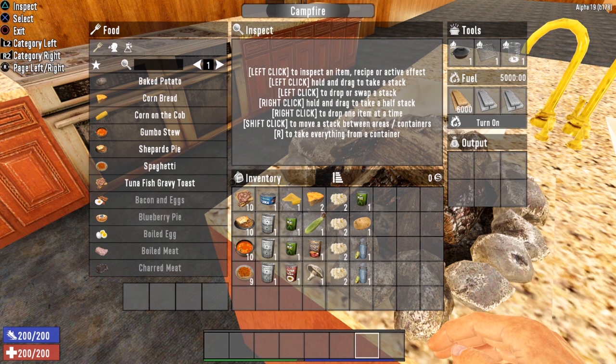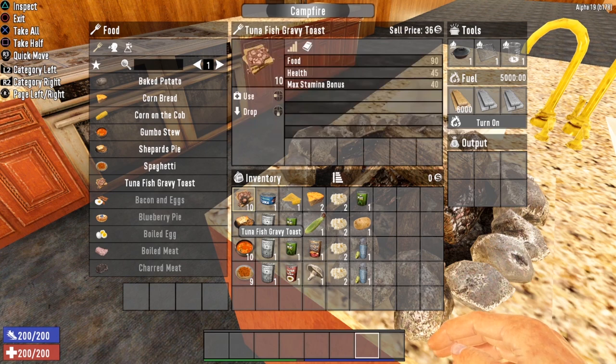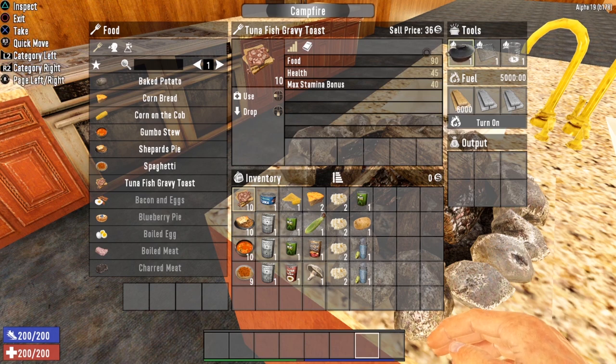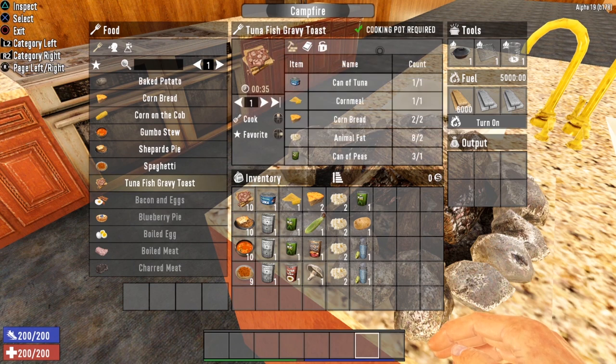Starting at the lowest food level: the infamous Tuna Fish Gravy Toast. It doesn't even sound good, but it is one of the best recipes in the game — giving you 90 food, 45 health, and a max stamina bonus of 40. To cook it, you need a cooking pot, one can of tuna, one cornmeal, two cornbread, two animal fat, and one can of peas.